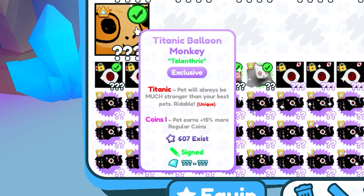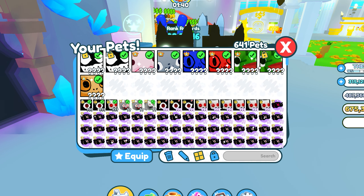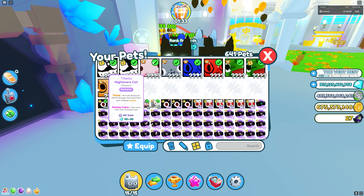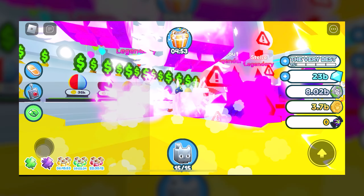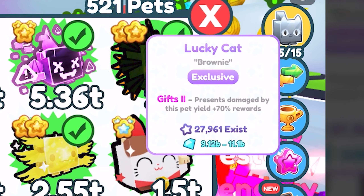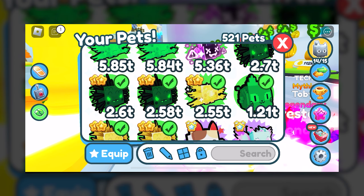You know how in Pet Simulator X you can hover over one of the pets with your mouse to view the pet's information? Well, there's a huge problem with this for mobile users — it's really janky. Let me hop on the game quick to show this. Here we got our pets, and if we hover and then take our finger off, it presses the button — like what the heck. How could you solve this?